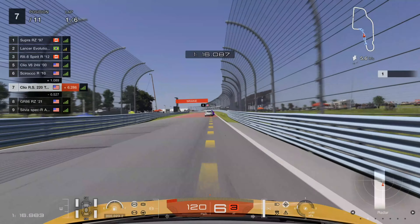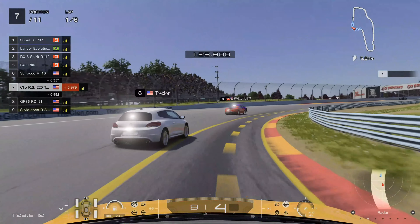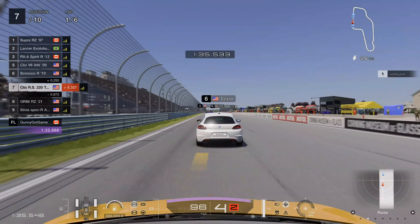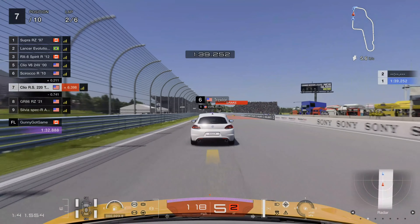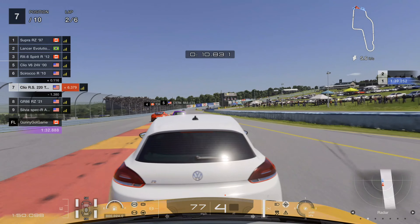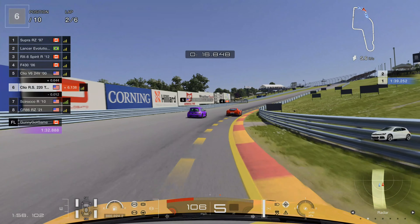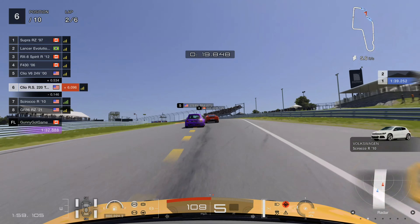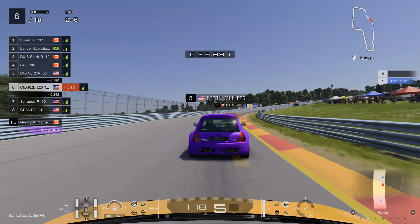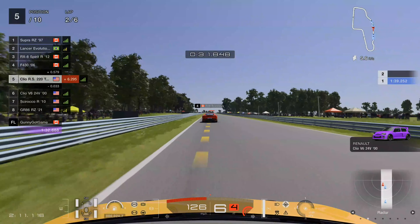Fast forwarding to this straight — I believe the Volkswagen Scirocco... I could be wrong on the pronunciation, but this guy needs to practice his driving. Anyway, I get around him, and this dude in the purple Clio V6 — you need to realize I'm right there, don't push me off track.